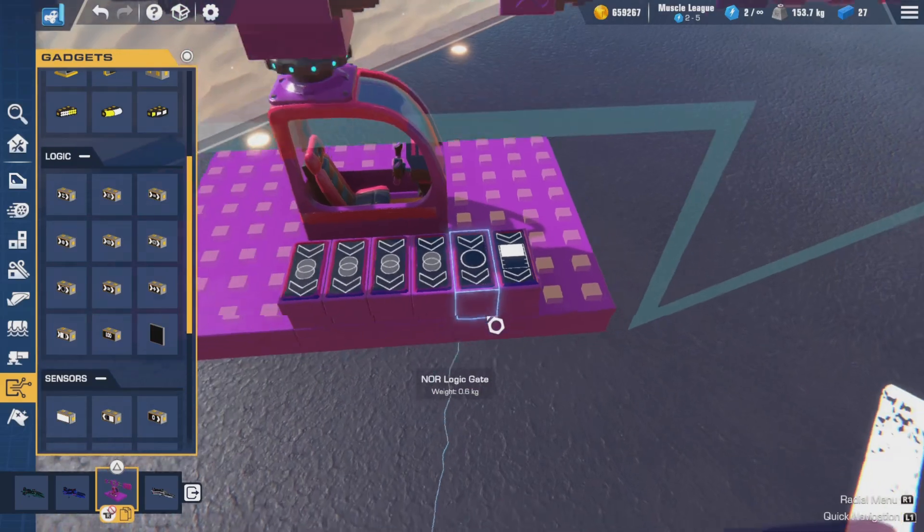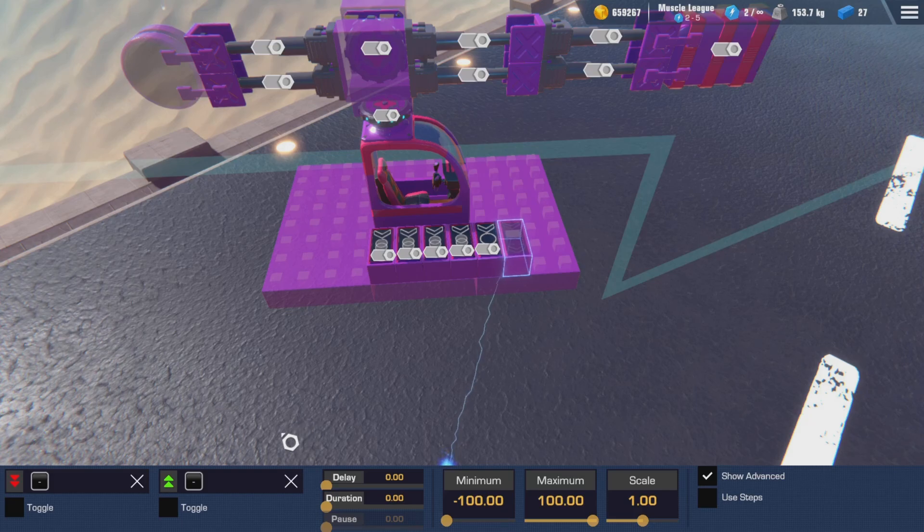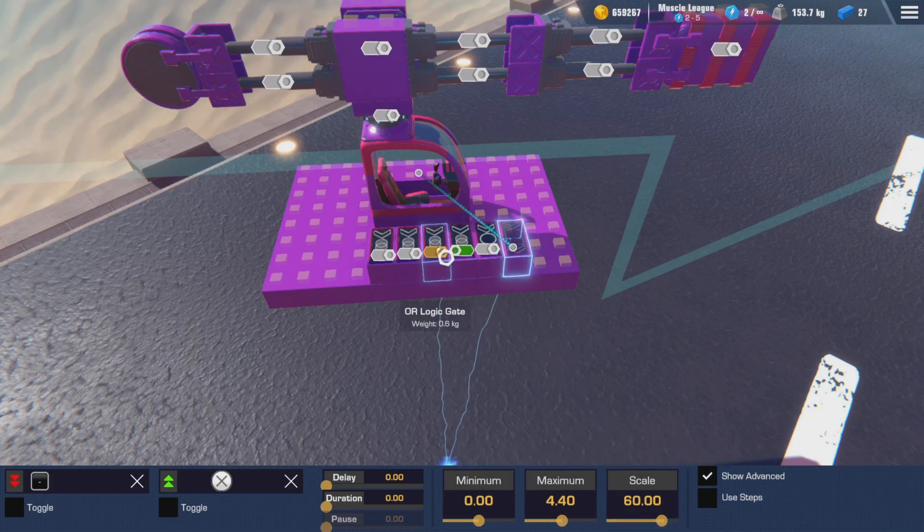Next, we'll do the logic pieces, starting with the accumulator. In the configurator, we're going to set the green input to our firing button, which I'm going to use X. We're going to set the minimum to zero, the maximum to 4.4, and a scale of 60. Then we're going to attach that to all four of our OR gates.